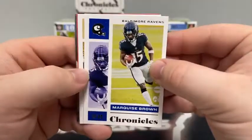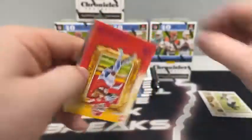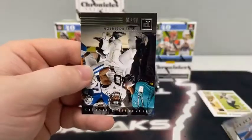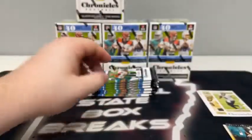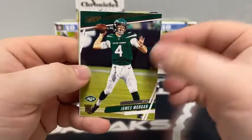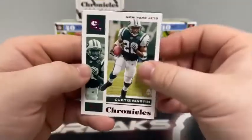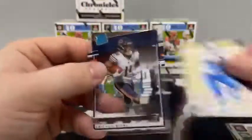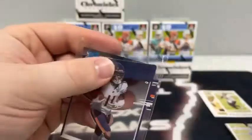Pack number one: we start with a Chronicles Marquise Brown, there's Drew Brees. Our first Gridiron Kings is a pink Daryl Williams. Got the legacy rookies — T. Higgins and James Robinson on the Panini brand for Jacksonville. Pack number two: got a C.D. Lamb Chronicles for the Cowboys, there's James Morgan out of Prestige, got a pink Chronicles Curtis Martin. Our first Clearly Donruss is Darnell Mooney for Chicago, and we've got a DeAndre Swift Luminance for the Detroit Lions. I'm going to sleeve and top load all Clearly Donruss — we start with Mooney here for the Chicago Bears.